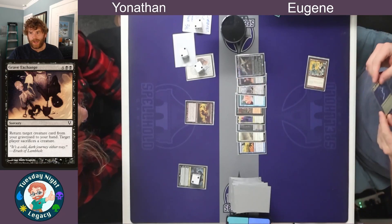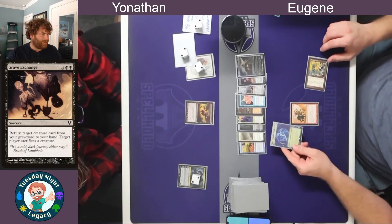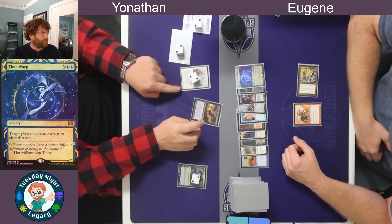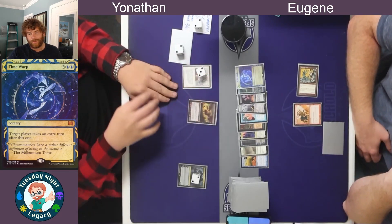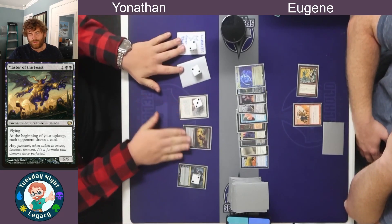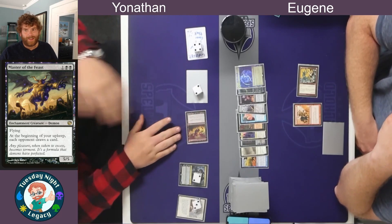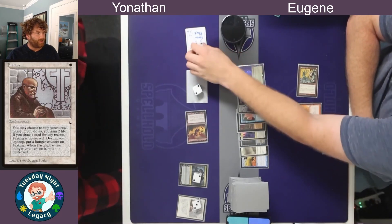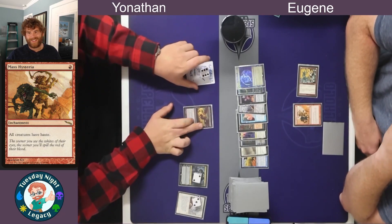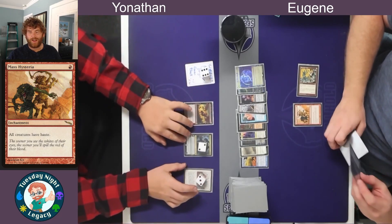During upkeep, Heliod is sacrificed to Phyrexian Vault. In the main phase, Mass Hysteria is played giving all creatures haste, then Time Warp is cast targeting Yonathan, giving him an extra turn. Master of the Feast forces me to draw a card at the beginning of my upkeep. Yonathan attacks for nine — then realizes Mass Hysteria gives all creatures haste, so the two wolves just created can attack too: six wolves total come in for damage. No blocks can be declared on my side since I have no creatures.